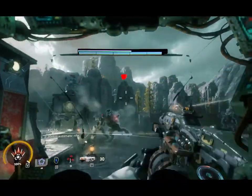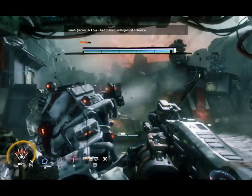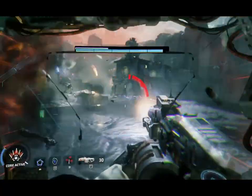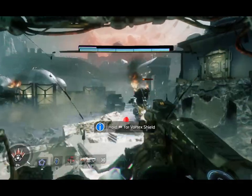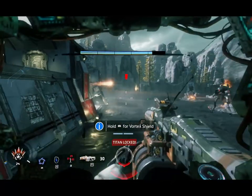The way a core works is it is a super powerful attack that, when deployed, leaves your mech vulnerable but is still a powerful attack. For example, in the first kit — Expedition — it's a rapid, electrically charged fire mode.